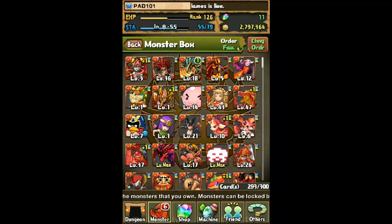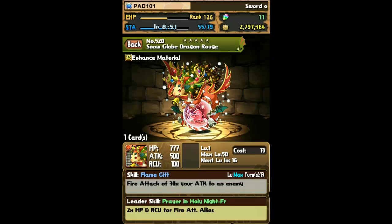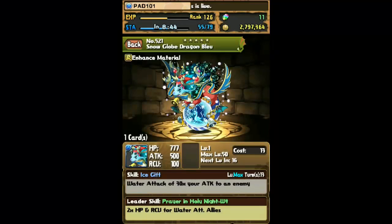If we go ahead and check out the snow globe dragon, you'll see that it has a pretty good leader skill — 2x HP and recovery — and they all have it for their attribute. So the fire one is obviously for fire attribute allies, but I see a lot of people using them as their leader because of this, and that's where the mistake comes in.